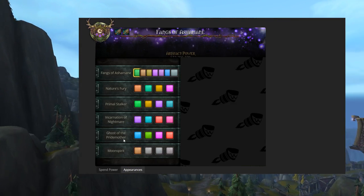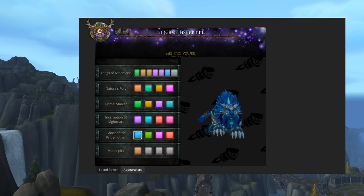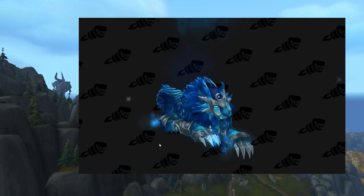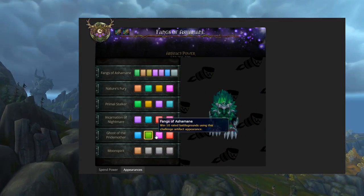The Feral challenge appearance is called Ghost of the Pride Mother. Kitties with elderly computers might want to be cautious with this one — it's got massive armor claws on the front legs and some very flashy effects.